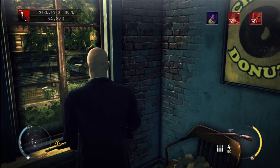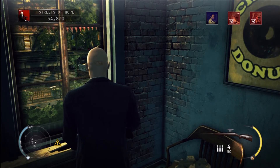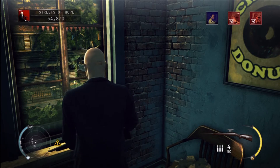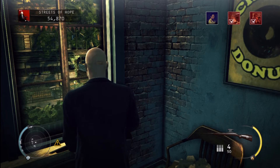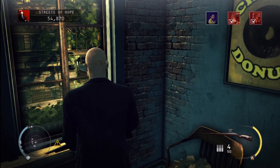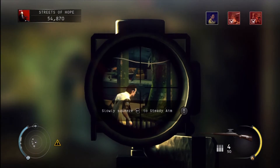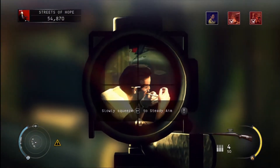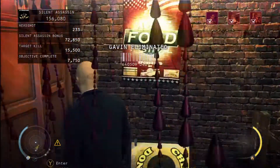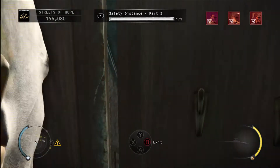Alright so he's coming. Right in the temple — hide the rifle and take a little leap into the closet here and wait for the police level to go down.